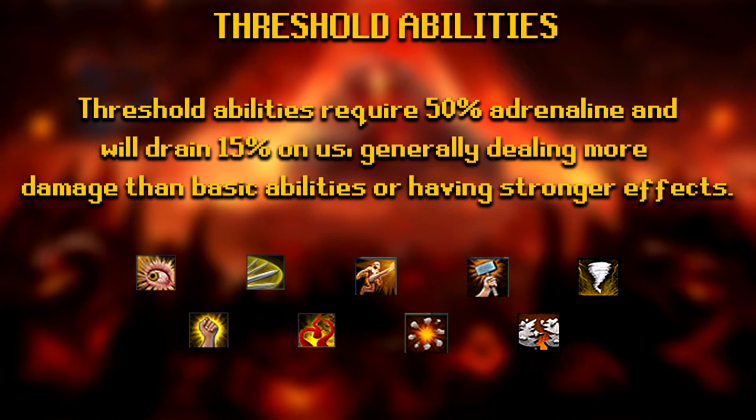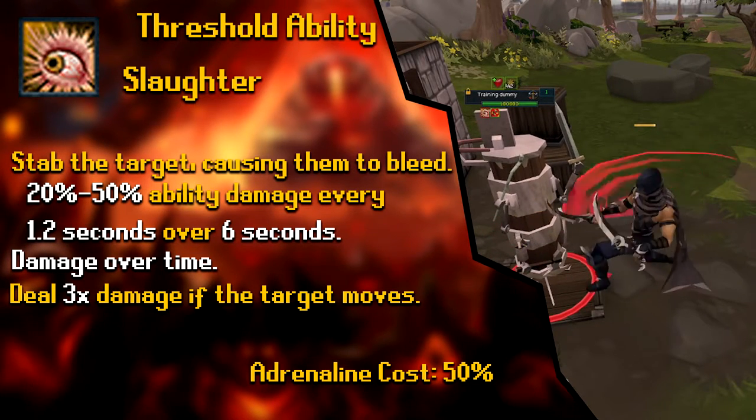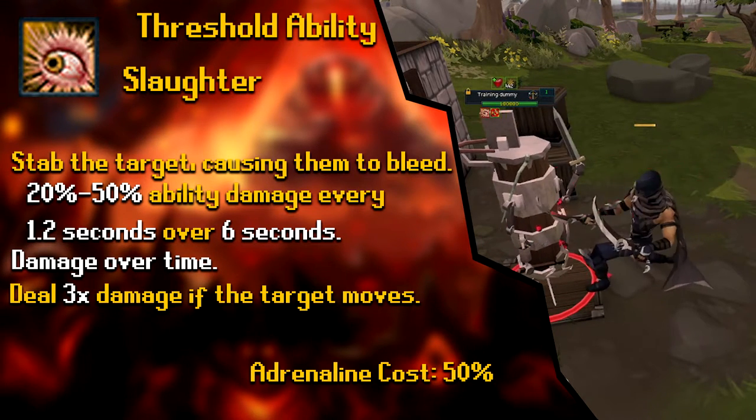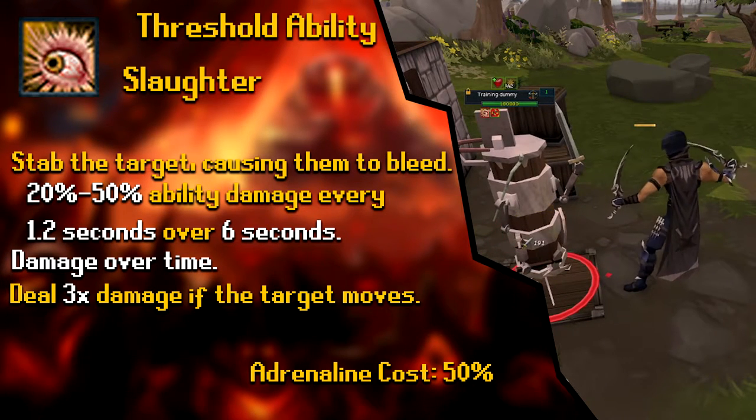Now that all basic abilities are covered, let's talk about Threshold abilities. Threshold abilities require 50% Adrenaline to activate and cost 15% Adrenaline. They generally deal more damage and have stronger effects than basics — better bleeds, better crit chance, or more damage. Prioritize your Thresholds for DPS. The first Threshold is Slaughter: 'Stab the target causing them to bleed,' dealing 20% to 50% ability damage every 1.2 seconds over 6 seconds. Crucially, it deals 3x damage if the target is moving, so use Bladed Dive or Greater Barge to a different target to make the Slaughtered target move for that extra DPS.